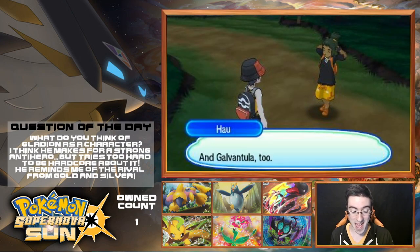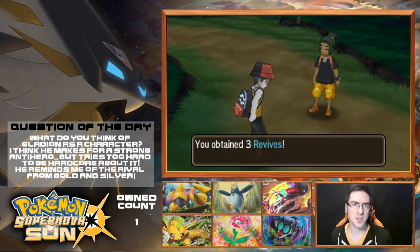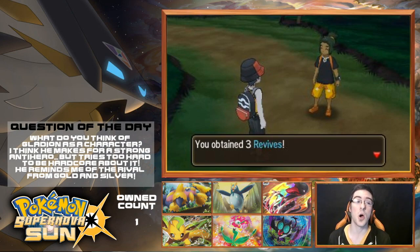With that battle done, for now that is going to do it — we'll get these revives from Hau, and that is going to end out this episode. Thank you guys so much for watching the latest episode of the Pokemon Supernova Sun Randomizer. I really do appreciate it — I could not do it without your support and I hope you guys are enjoying so far. In the next episode, we should be able to get up to Brooklet Hill and actually get a trial in. But for now, you guys know the deal — like, comment, subscribe, share with your friends, family, everyone you guys know. I cannot do this without your support and I hope I can continue to count on that wonderful support from you guys in the future. I'm Agent Orange Shoes signing out, and we'll see you guys next time!